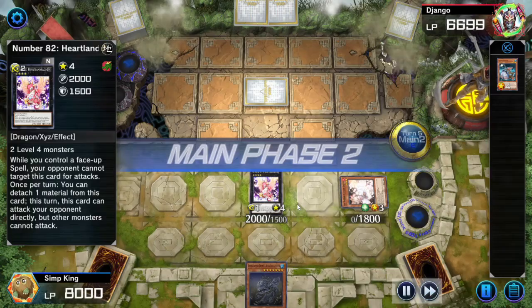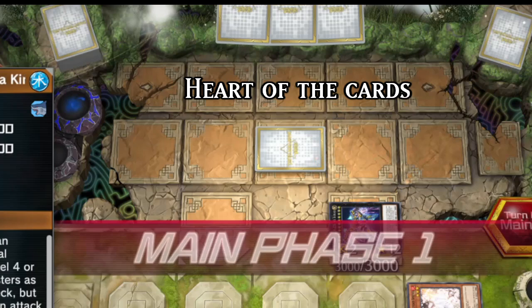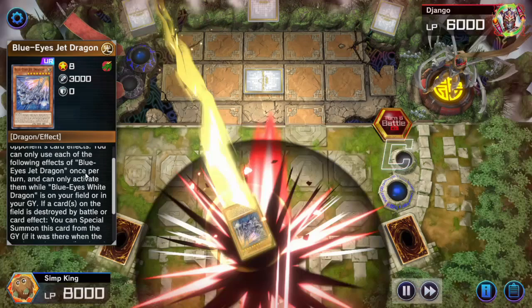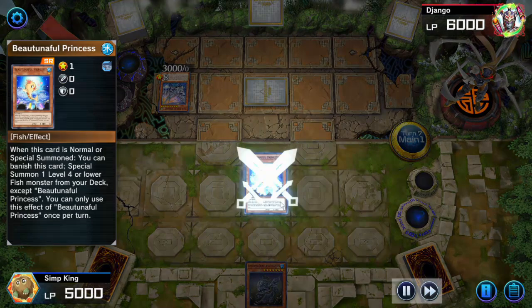Next turn, we can Tribute our Zeus and our Ash Blossom to Summon the Deep Sea King, discard the card we draw, and go Fish combo. Opponent is using Raigeki — oh my goodness, opponent. We're not even going to activate because we don't want to send our egg to the graveyard. Opponent has Blue-Eyes Jet Dragon. This card is so annoying — it's an attack trigger. When it battles it sends a card to hand, and it's very easy to get that trigger to resolve.